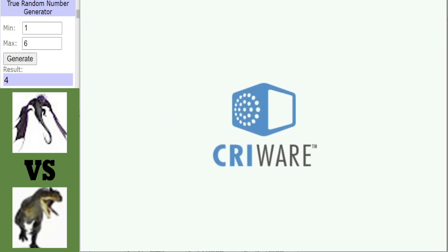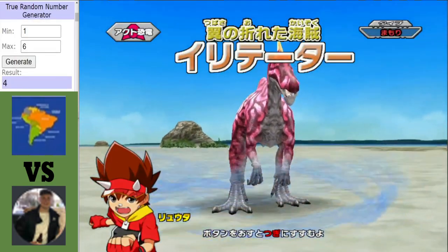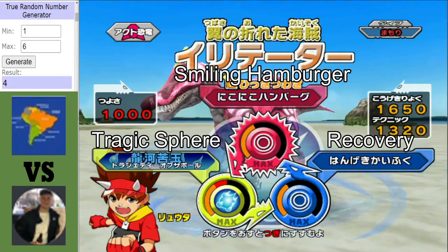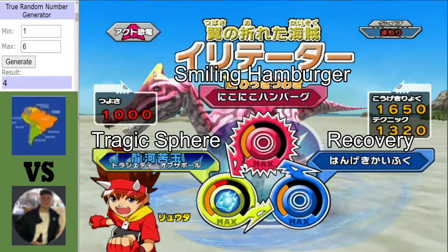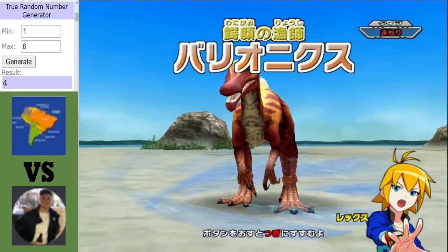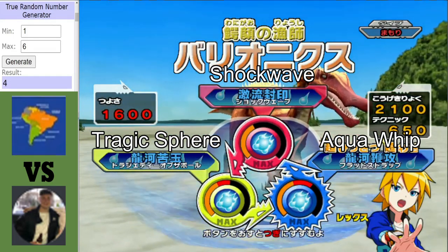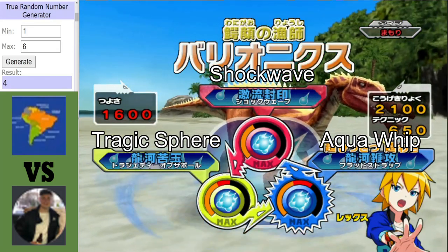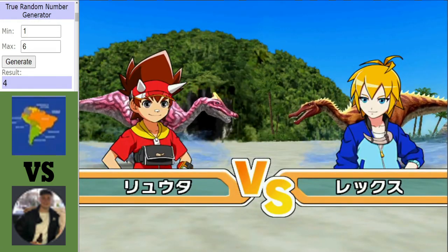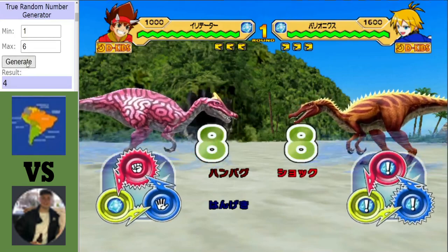On to our final match of Group C for the first round — Team South America against Pilk. Up first for Team South America we have the alpha Irritator, which could be a dark horse in this matchup. In the blue corner for Pilk we have the Baryonyx — more attack-minded with aqua whip and tragic sphere, though shockwave can always be a pesky move. Pilk has two secret dinosaurs after Baryonyx, and secret dinosaurs with secret moves have the advantage over anything Team South America can produce.